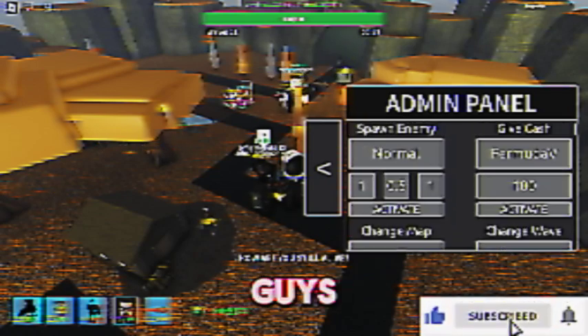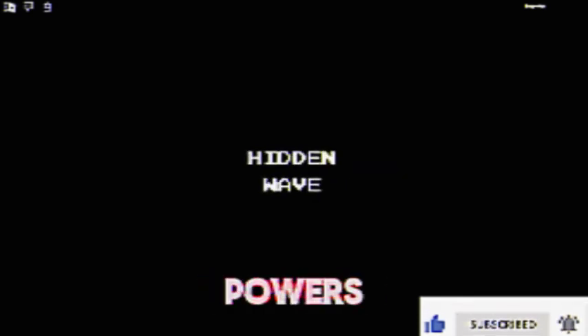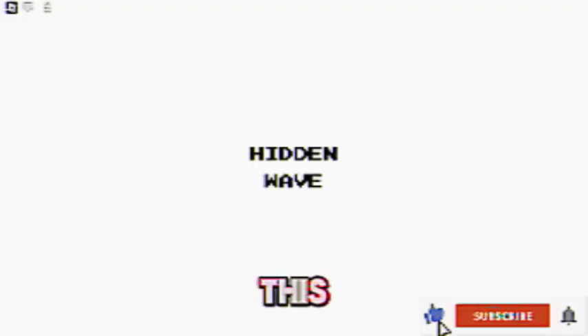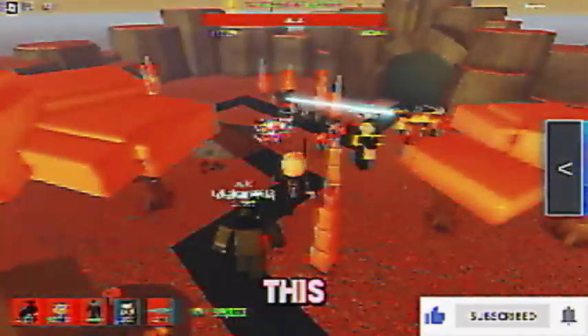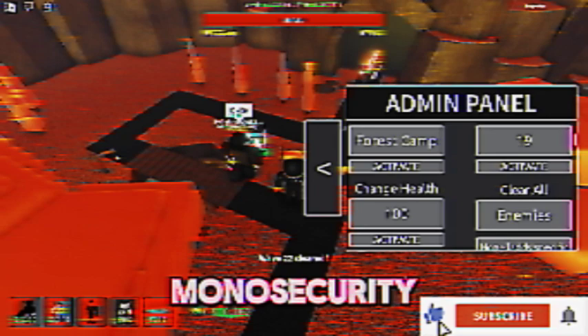Anyways, you're now going to spawn Hidden Wave, and I'm telling you this verifies your admin powers to the game — this means you'll automatically get the admin powers. Now, this is clearly a small breach in the Cyber Utility Monosecurity Organization — do this as fast as possible before TDS patches it.